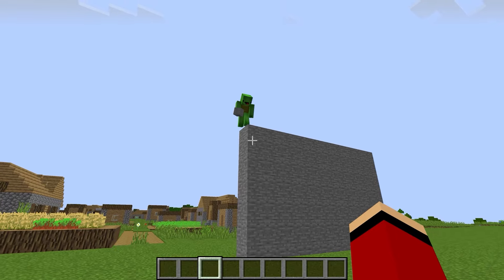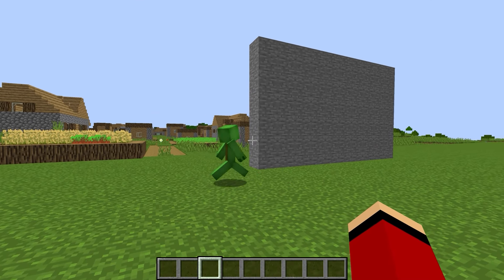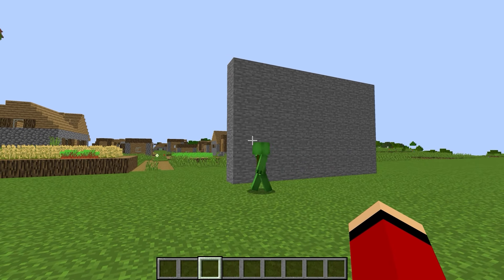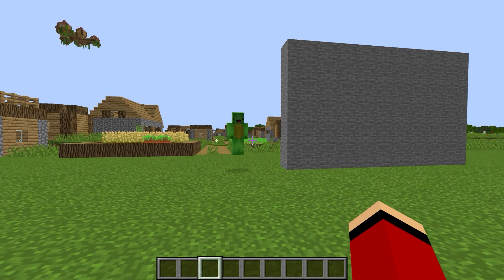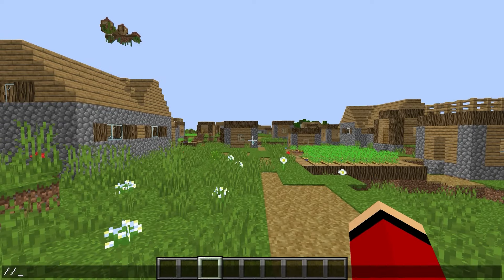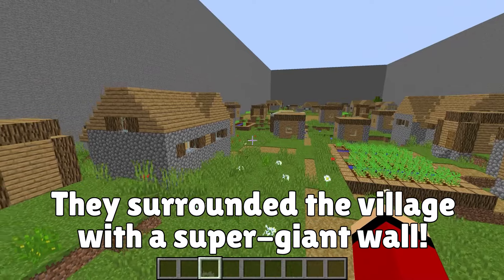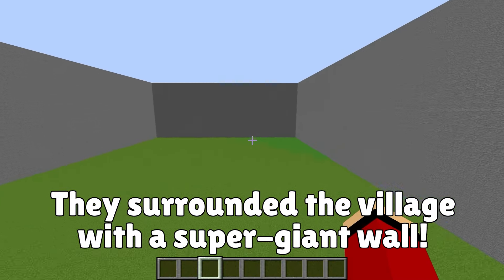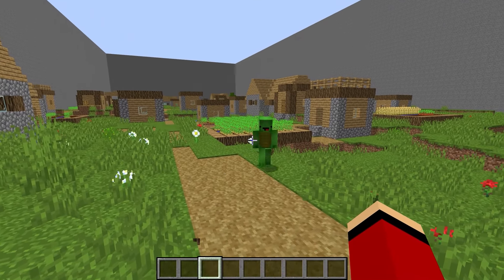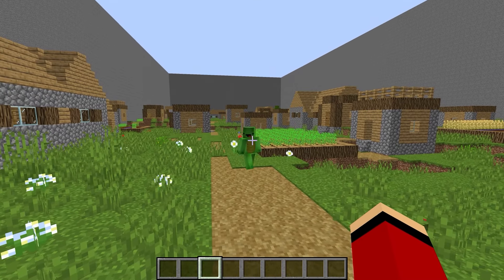Do you think this wall is tall enough, JJ? I think that wall is way too short. Leave it to me. I'll use commands to create a super tall wall that'll surround the village. And now the super giant wall is complete! No matter how big the giant Enderman is, there's no way he'll get inside!